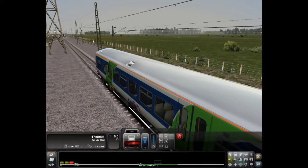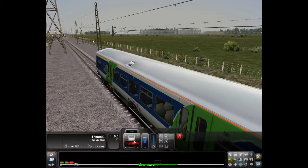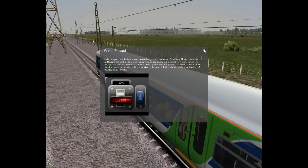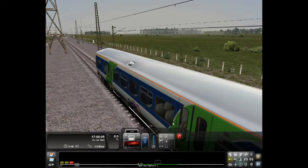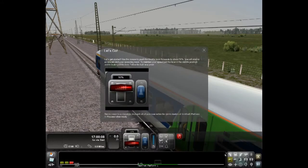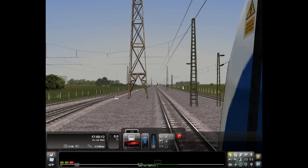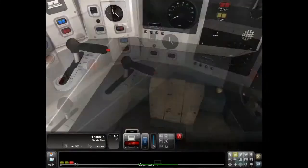All right, here we go! "Welcome driver" — pop-up messages like this will provide helpful instructions. Since I've already seen this, I really don't need to go through it. Simple controls are real easy — you move this bar up to give it throttle, and hit that button to either go forward or back. The objective, which you'll see at the bottom, is to go to this platform and pick up some people.